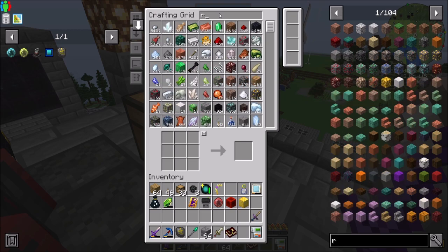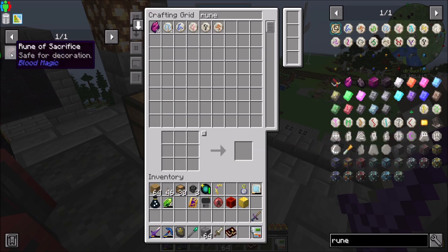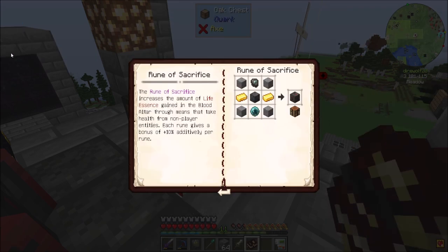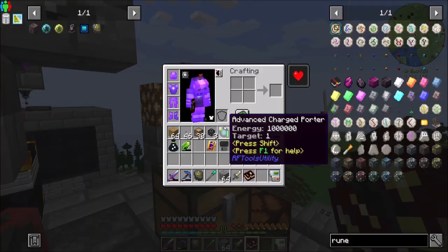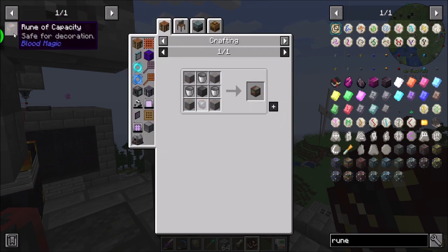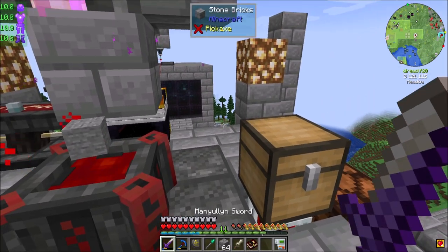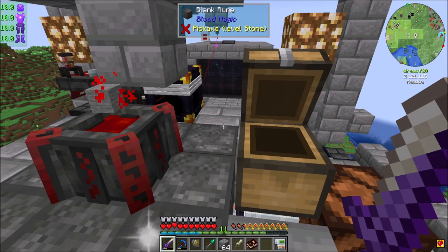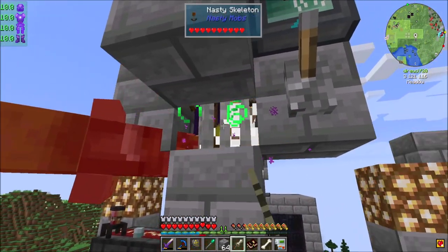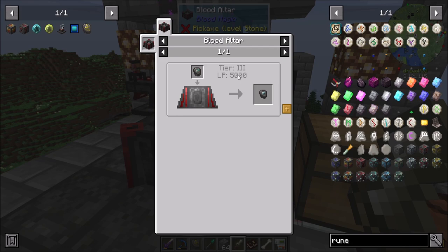But let's get some better runes. The rune of Sacrifice — which is the one I'm going to want here — increases the amount of life essence gained in the Blood Altar through means that take health from non-player entities. Each rune gives a bonus of 10% additively per rune. The other thing we're going to want are runes of capacity — these allow you to hold 20% more capacity inside the Blood Altar. Now that we have a Tier 3 altar, we should look to get some Tier 3 runes added to our automation, because we need Imbued Slates — the Tier 3 version — and that needs 5,000 LP just to do that craft.